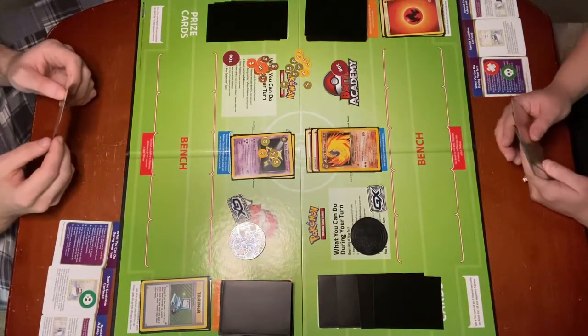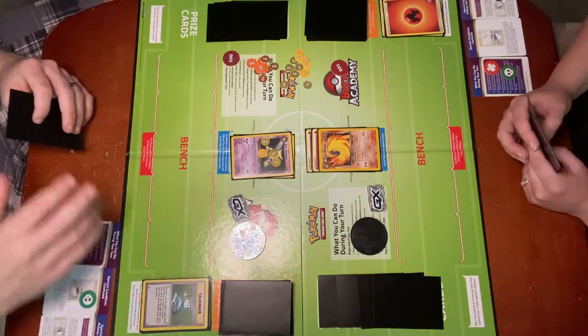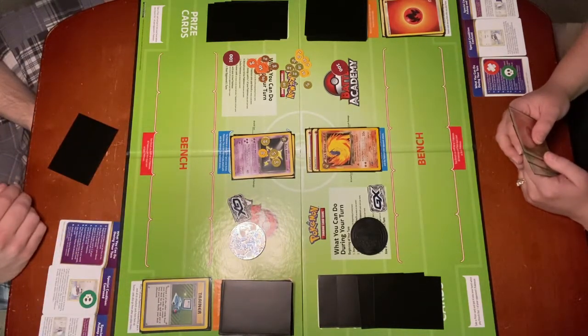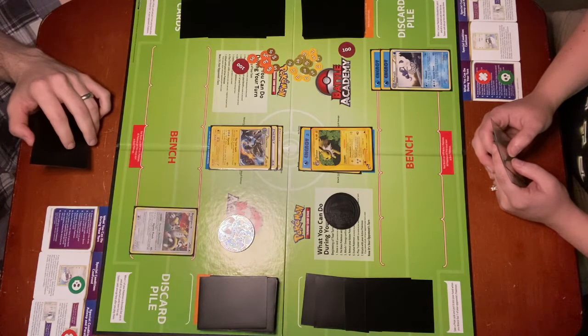And then if I were playing any other trainers, such as Big Malasada here, it would immediately go into my discard pile just by playing it. So those are some other ways that cards can be discarded other than when a Pokémon is knocked out. In this video, we're going to demonstrate Retreating and a couple of different ways that that can go.